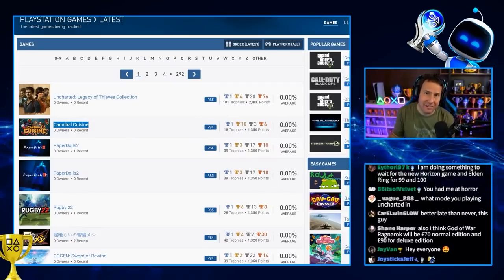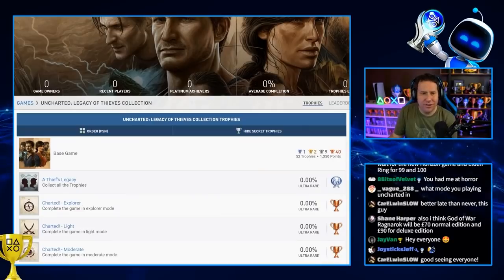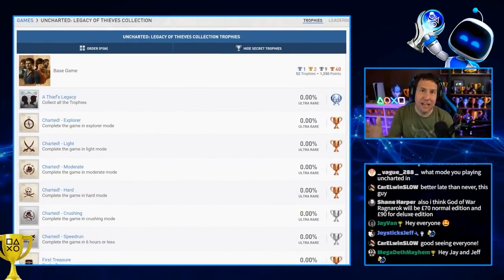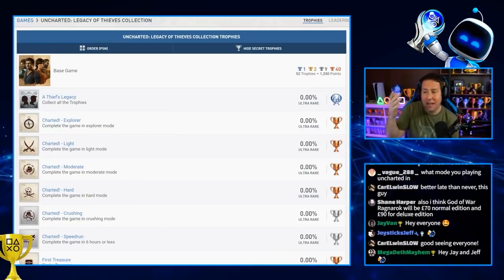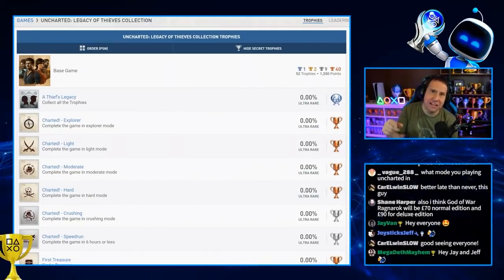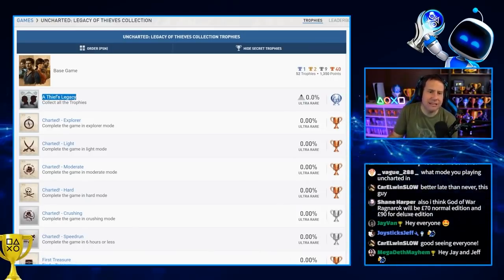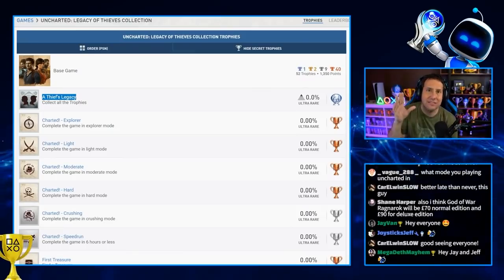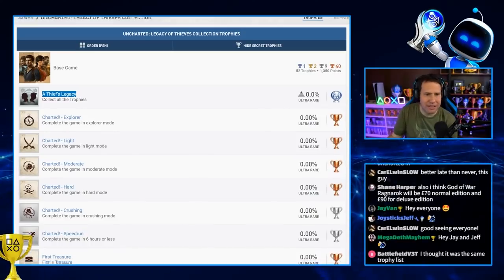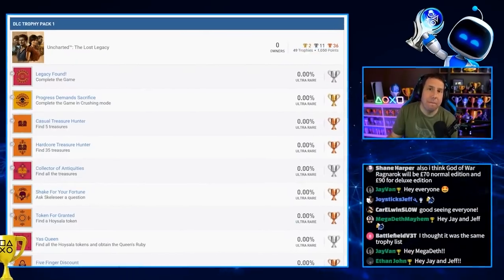I'm gonna dive into it — there are 101 total trophies. This is the first time I'm looking at this, and I'm assuming it's the first time a lot of you are too. Developed by Naughty Dog, published by Sony and Naughty Dog, comes out January 28th. The platinum trophy is 'A Thief's Legacy: Collect All Trophies.' The base game has 49 trophies — no platinum.